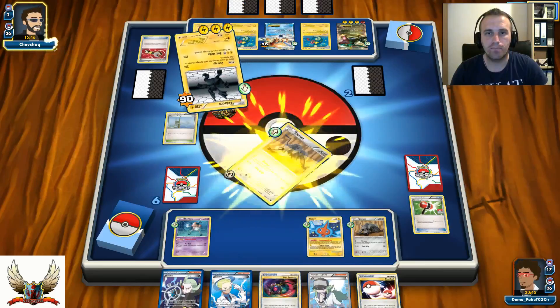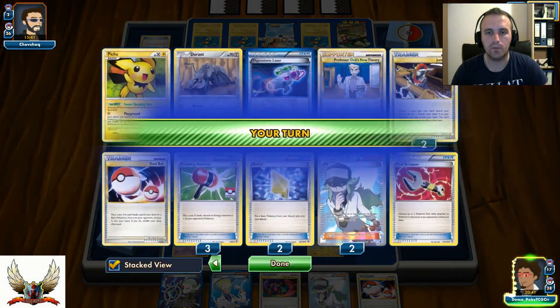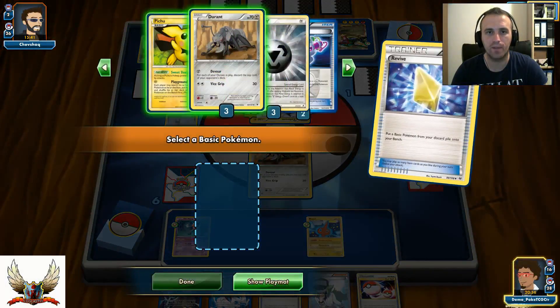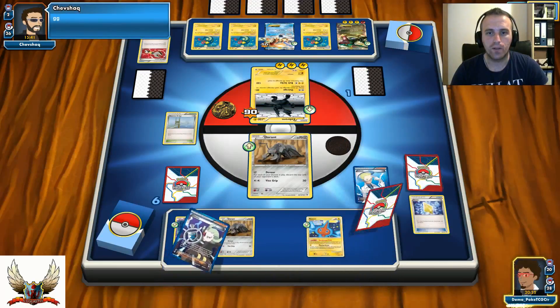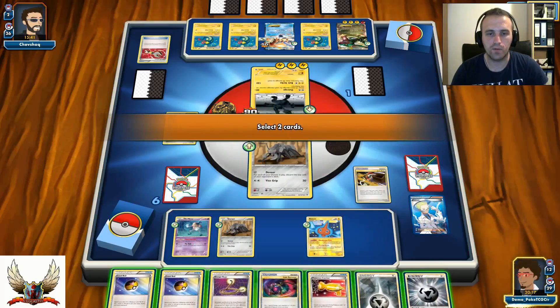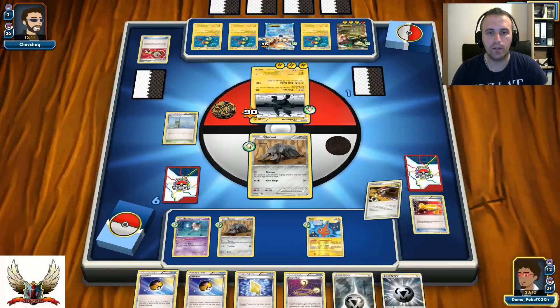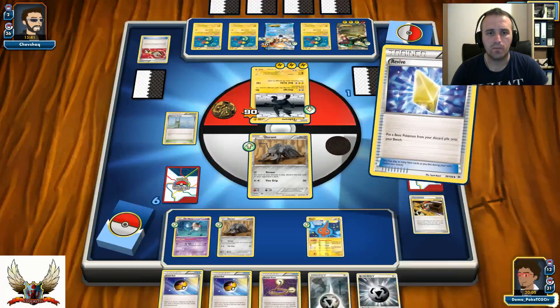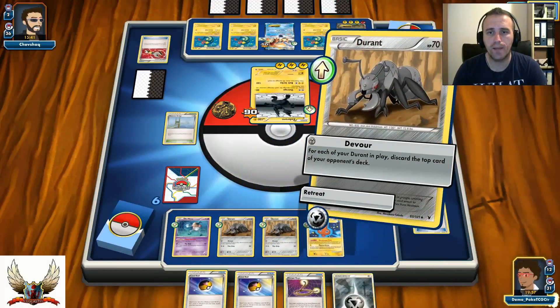I just need one Durant and an energy for a Devour of 7. Top deck gives me Revive — it couldn't get better. With Colress for 8 I find a Metal Energy and Junk Arm. I grab Life Dew — and another Life Dew just to make absolutely sure I can deck out my opponent. And it's GG. I actually managed to deck him out. It was close for both of us, but at the end I won the matchup.